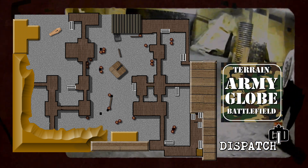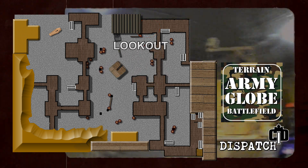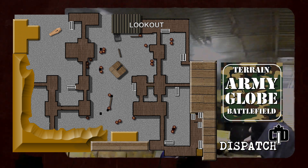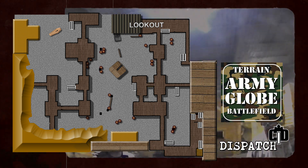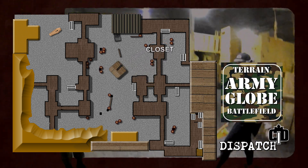Now we're going to go more to the east, right part of the field. This area here is called the lookout — mostly implies the top part of it because there is a building underneath. It sounds kind of funny if you're on the ground floor saying it's the lookout, but this is the callout for the lookout. This little area here is called the closet — it's a small little room, particularly on top, very tight. Hence the closet.